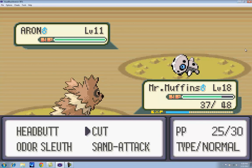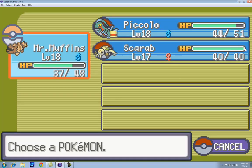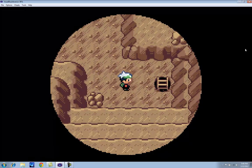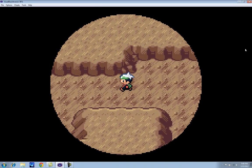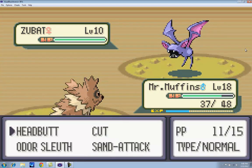Aron could be a big problem for us right now because we only have normal attacks, and we're not gonna be able to kill Aron. I don't think we have anything that's a good choice for fighting him, so actually we're just gonna run away — because he's part steel and nothing we've got is gonna be really good against him right now. Pretty soon we'll have something good, but not quite yet. I think he's part ground too, so I guess grass is normal effective against him.